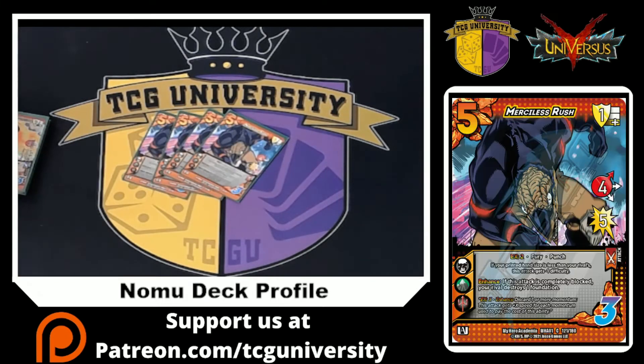The last attack we're playing is four Merciless Rush. It's a four high for five with EX2 that says it gets negative one difficulty if we have less hand size than our opponent. And then enhance: if this attack is completely blocked, our opponent destroys one of their foundations — which is super strong because who wouldn't want to block a four high for 10?